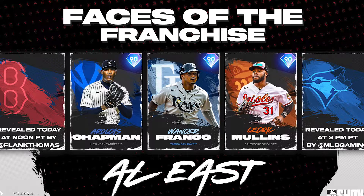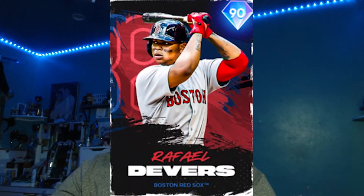Expect probably gold fielding at shortstop for Wander Franco. Then we have a 90 Cedric Mullins — he was a really good card in MLB The Show 21, very underrated, and he has sneaky power even if his stats don't show it. Now let's go over the Red Sox card — shout out to Flank Thomas for revealing it — and it's none other than Rafael Devers. The card art looks crazy.